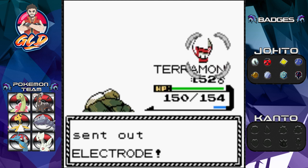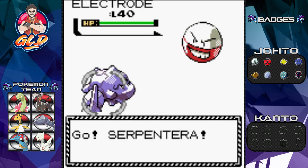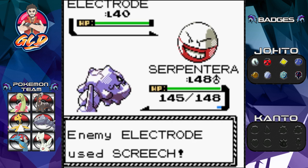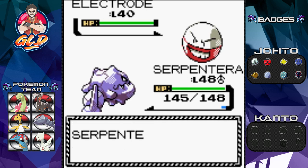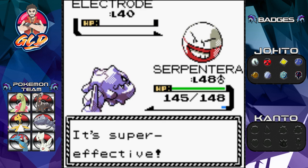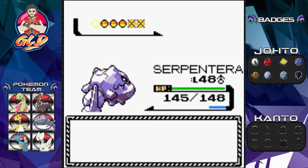Serpentera needs to earn its experience points too, not just mooch off others. Let's use Earthquake — it feels a bit redundant since we have the same moveset, but Earthquake does the job. Electrode is down! More points for Serpentera.